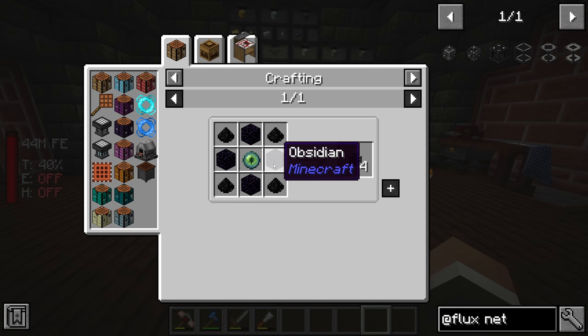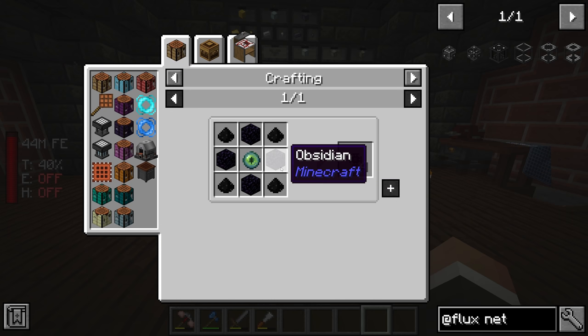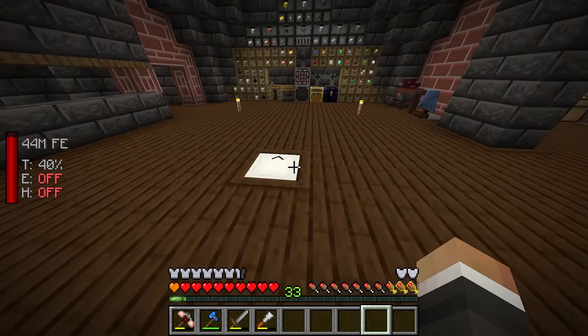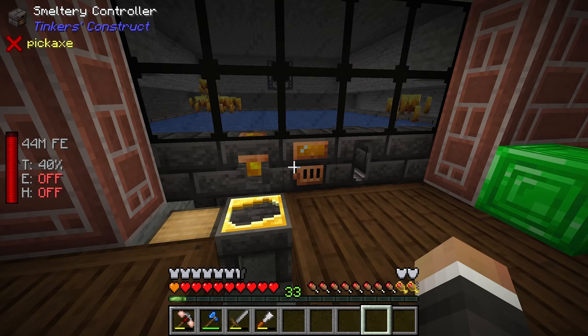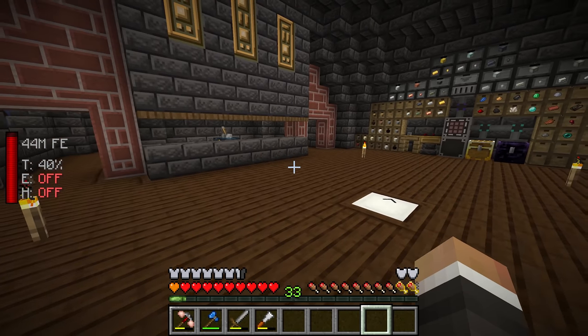What I want to work on today to start with is automating obsidian, because if we're going to get into Flux Networks, having that obsidian available is going to be very useful. Also, obsidian is a block used fairly regularly and fairly tedious for us to get. We can make it in the smeltery, which is faster than the lava ritual from Blood Magic we used previously, but it's still slow and very manual.